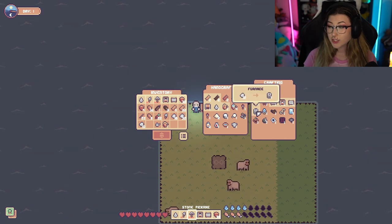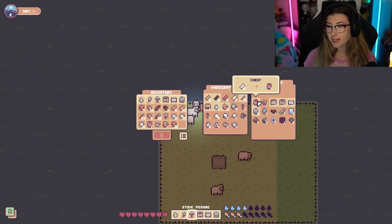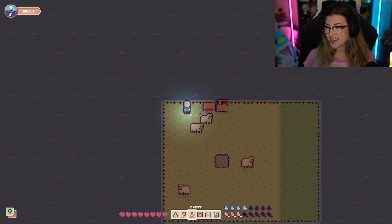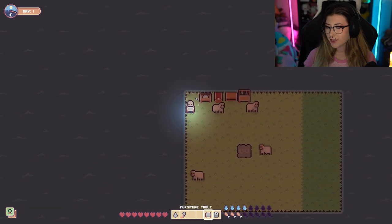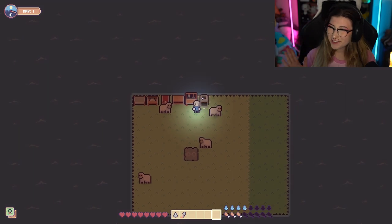And lastly, we do want a furnace. I'm also gonna go ahead and make a chest as well because we can't have too much in our inventory, so we're gonna need as much space as we can get. We're just gonna slap all of these items right next to each other. I know it doesn't look the best, but it's what we gotta do for now. We'll get it sorted later, I promise.